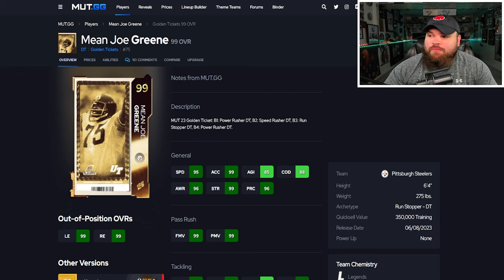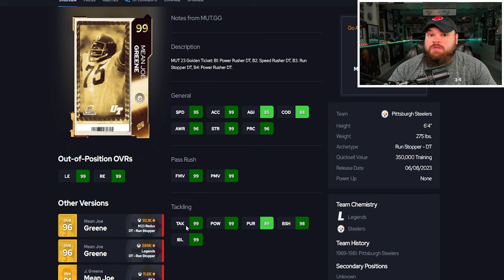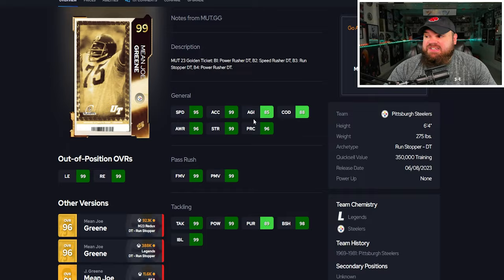Right after that we have Mean Joe Green. This card had so much potential. Stats-wise he's absolutely amazing — can be up to 97 speed, 99 acceleration as well, 6'4", 275. Finesse, power moves, block shed, and impact blocking are basically all perfect. For traits, bull rush and swim move are on yes. We'd like to see spin move on yes too, and strip ball — but his stats are amazing.